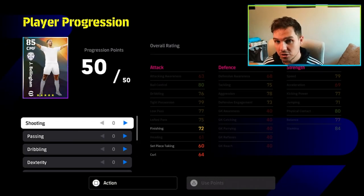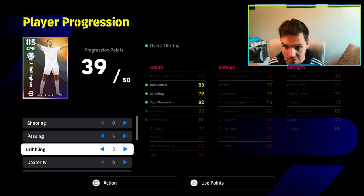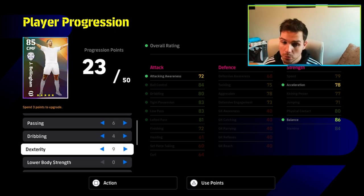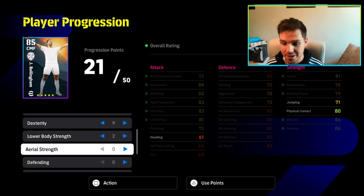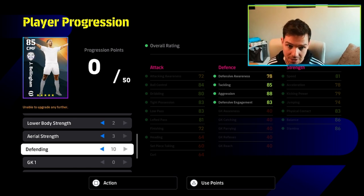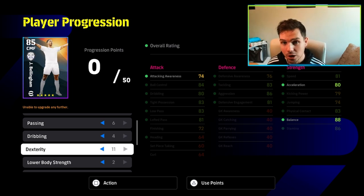This is the build we've gone for — 50 progression points, maxed out at level 26. We're going to go 6 into passing, 4 into dribbling, 9 into dexterity. The key with the dexterity legs is to get acceleration up to 80 and balance above 85. We're going to pop in lower body strength plus 2 because we'll have enough stamina there. Aerial strength, physical contact, and 10 points into defending for the key stat of this build. Try this Bellingham build while you can still reset player progressions for free. If you want more attacking threat, go 8 defending and 11 dexterity instead. But I definitely think this is the best build by a mile — he'll go up to a 97 overall with a good manager. Look at those stats. Absolutely insane.